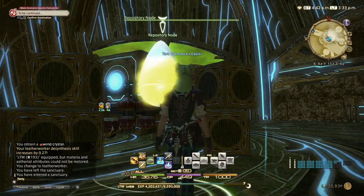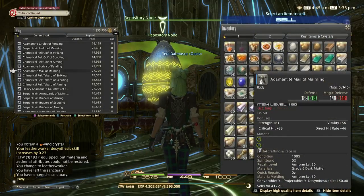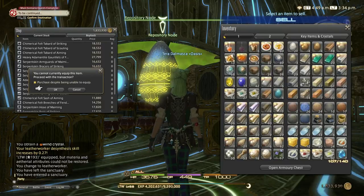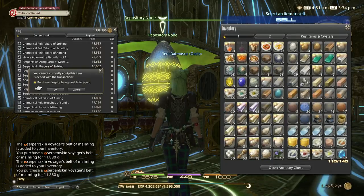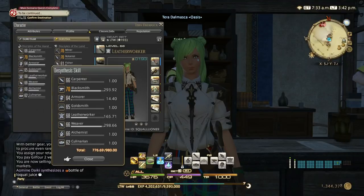Now come to Azys Lla, the repository node, and go to Disciples of War Gear, then to the belts. The serpent skin Voyager's belt of maiming is what we want. This one is very good — it can give Adamantite Nuggets, which on this server were the same price as the belt itself. I did the maiming belts until skill 165.